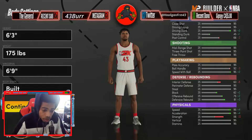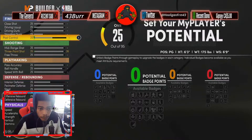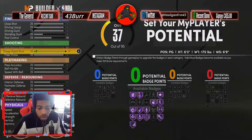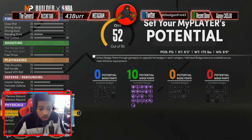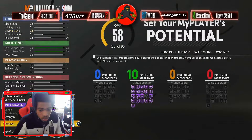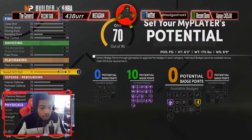I'm gonna make him built. Boom. I'm gonna max out the mid-range, max out three-point, max out the strength — I mean the speed and acceleration — vertical maxed out, stamina maxed out, speed with ball maxed out. These are all that's gonna be maxed out right now.